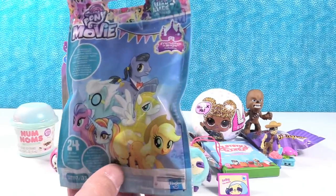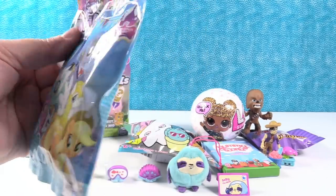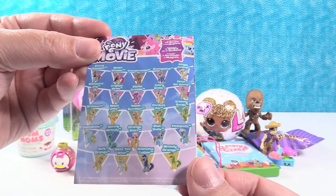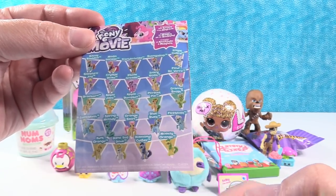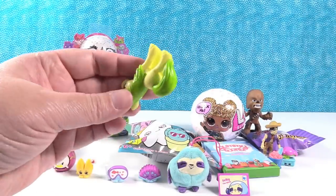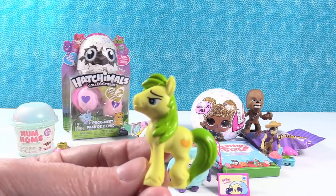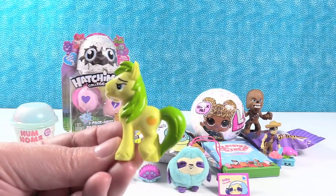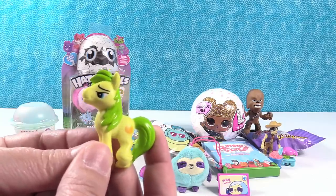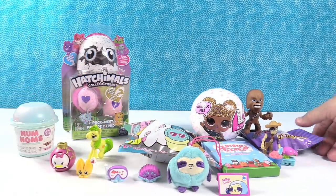I'm going to open up the My Little Pony movie blind bag. I'm not sure if this was series one or series two of the movie. Let's see who we can get in series one. How about if we get Diamond Cutler? I want Sven Gallop. Oh, we have Mosley Orange. He enjoys croquet with his chums. Look at my fancy pony eyebrows. Croquet pony — I enjoy croquet with my chums. Will you be one of my chums? We've opened the scrum chums.